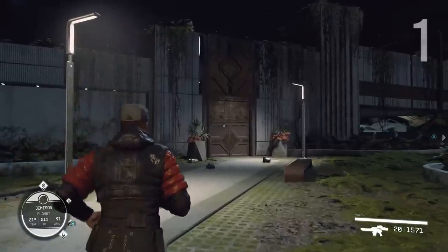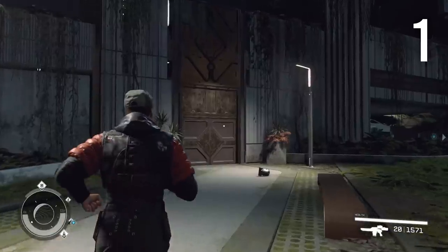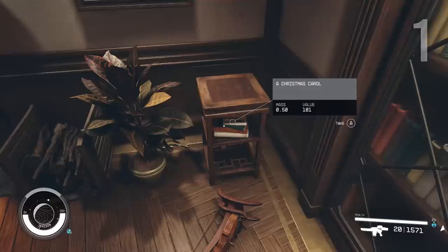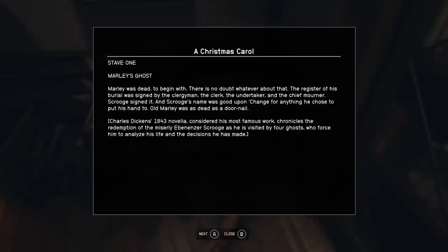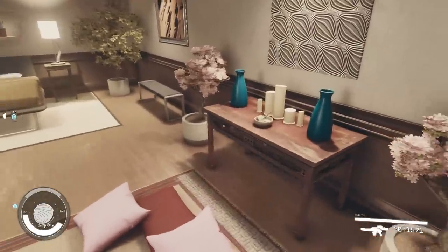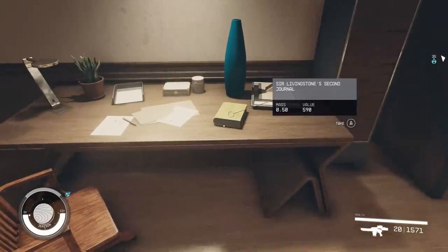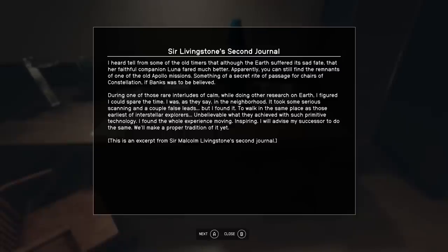Our first secret requires us to come to the Lodge, a location in the city of New Atlantis that you'll no doubt become massively familiar with. If you spend plenty of time exploring you'll notice plenty of books up for grabs, but we're not just looking for any old book — we're looking for a particular book on a desk in one of the rooms. We will find a book titled Sir Livingstone's Second Journal.